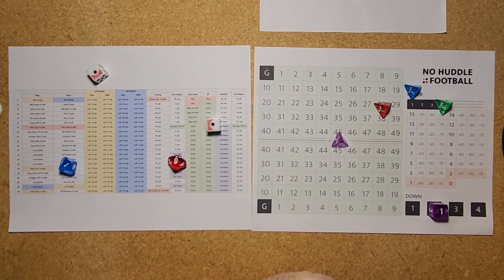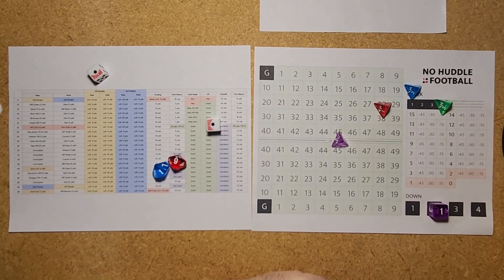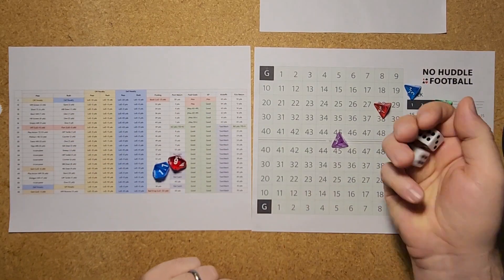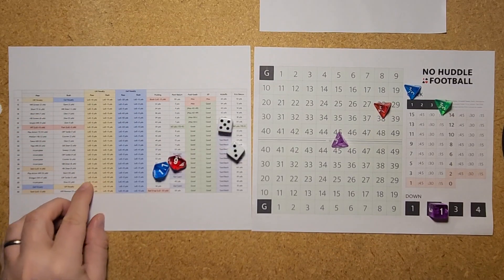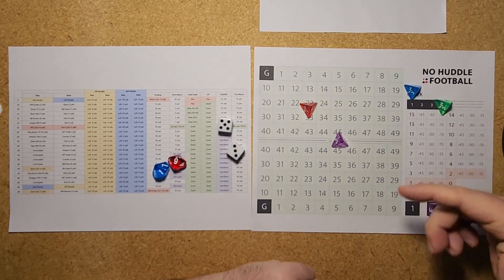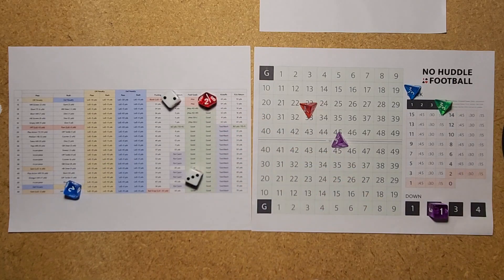Second down and 7. Reading blue first, that's a 16 — a pass play — and we roll a 1-1 which is an offensive penalty. For penalties we just roll the 2d6. A 35 is a 5-yard penalty, so we go back to the 33. It's going to be 2nd down and 12 now for the Chiefs.